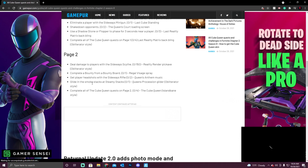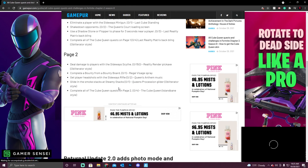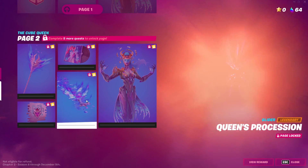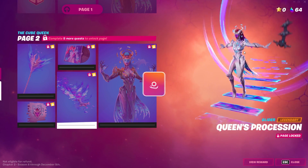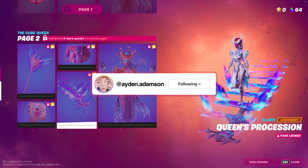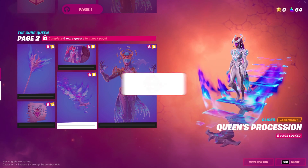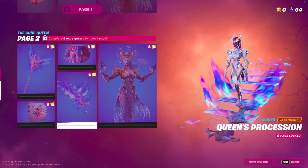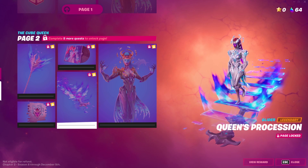The next quest is glide in the smokestacks at Steamy Stacks, which unlocks a really sick-looking glider. Look at how cool this glider is — it's like she's walking down. This is probably the coolest glider in the entire game; it's honestly one of the best things I've ever seen.